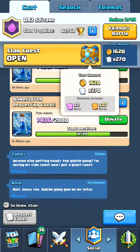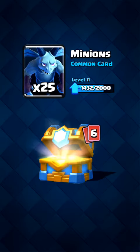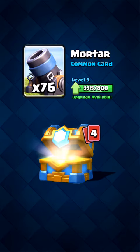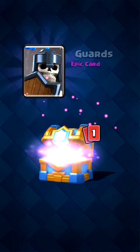We get 1620 gold, 25 minions, 30 bombers which I rarely use at all, 76 mortars which I also rarely use, 8 knights I didn't use, and 27 battle rams — I need those.